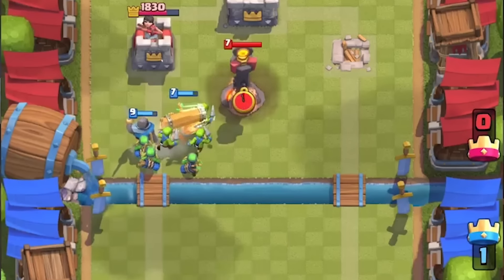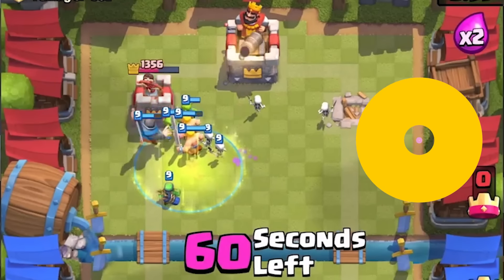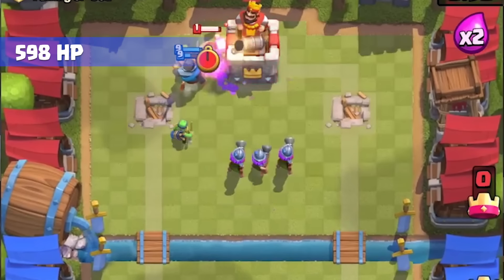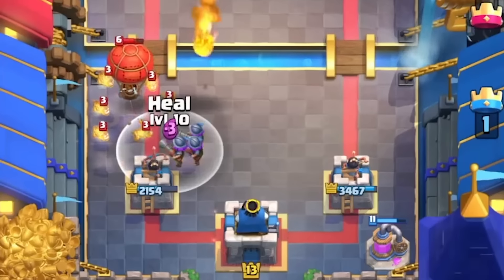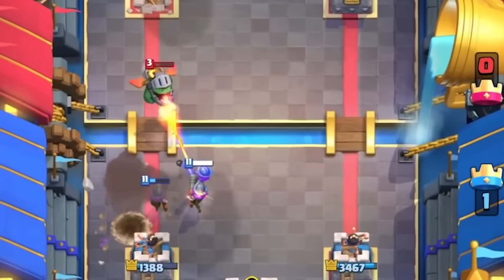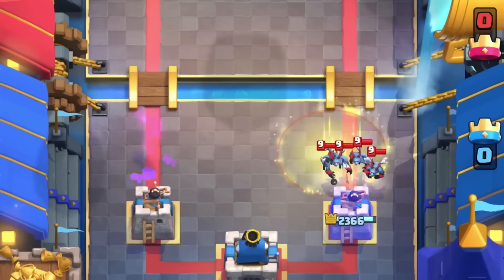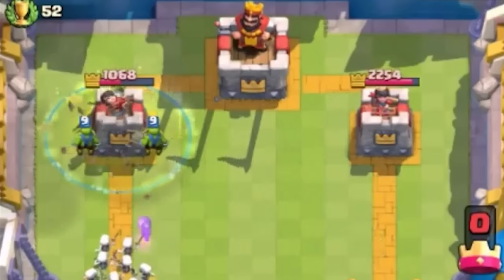Three Musketeer heal decks became extremely popular, dominating the meta and rising to become the top deck in Clash Royale. The Battle Ram also synergized well with heal and Three Musketeers, making it easier to achieve three-crown victories. And on top of all of that, you had the Elixir Pump to give you that good old Elixir advantage. Even inside a Poison spell, you could just plop a heal down and it would save troops from dying, because the heal tick speed was faster than Poison's.